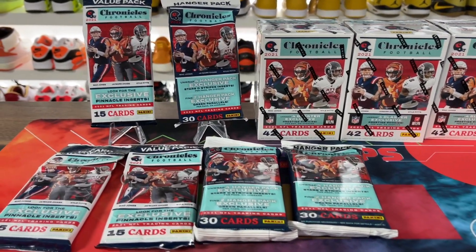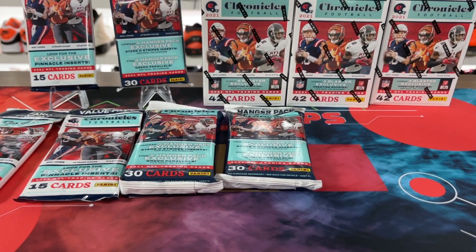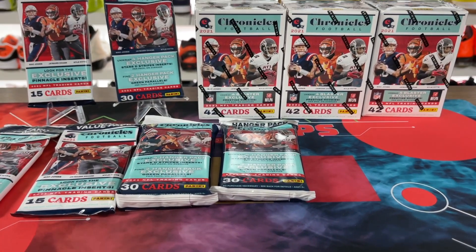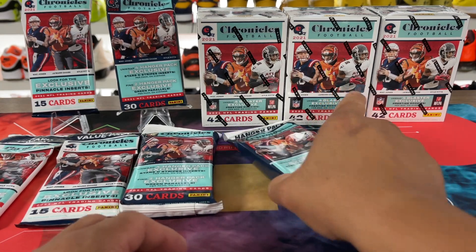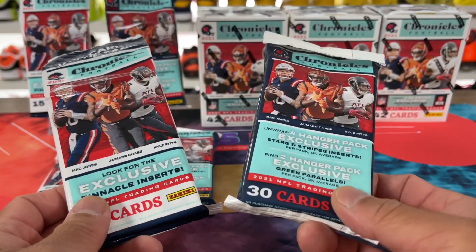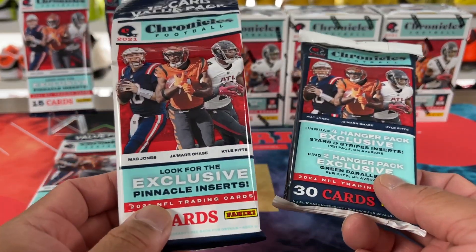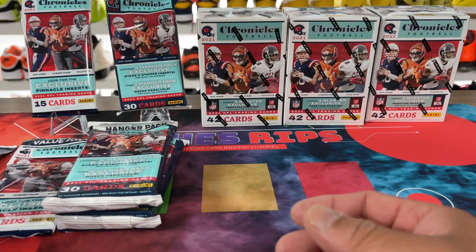Today I'm going to do a Chronicles rip. This is football, not draft, although it looks so darn similar — I have to read super carefully when I'm trying to pick this up in the store. I got a couple different things here: some fat packs, value packs, and hanger packs. These are hanger packs and this is like a fat pack, in place of a hanger box, I think.